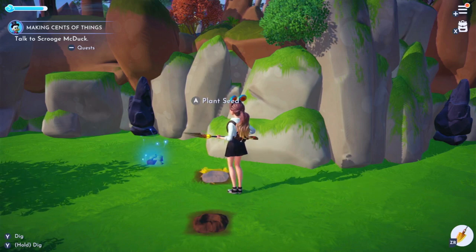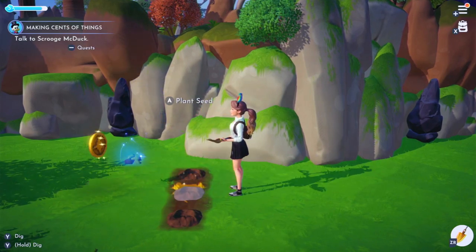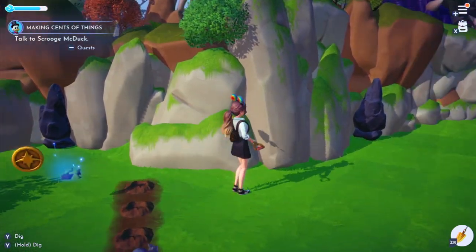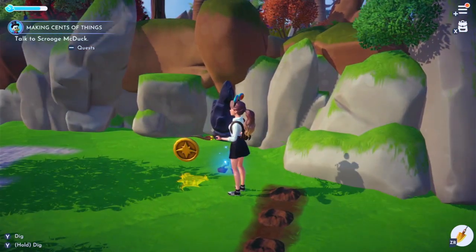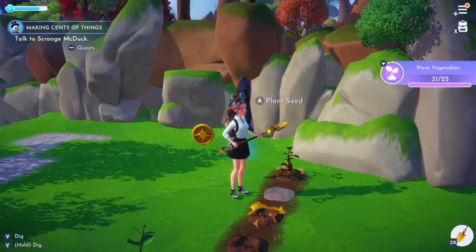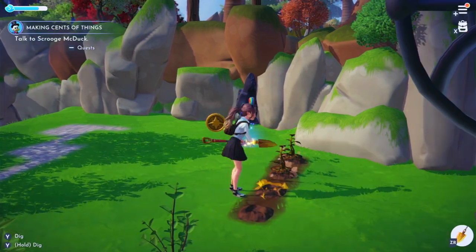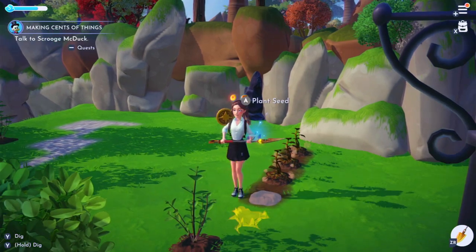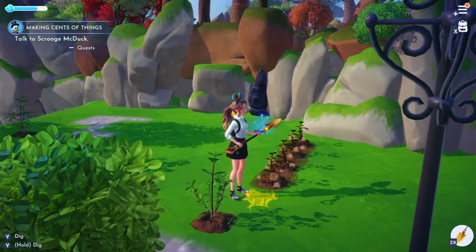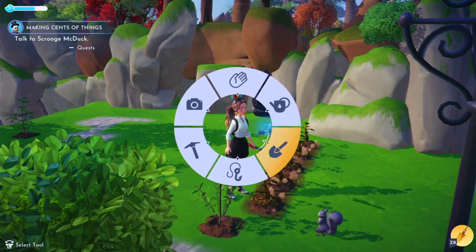Let's plant some more seeds since we have all kinds and don't want to waste them. When you dig in random spots you can get things that pop out, like money or coin — sometimes just a pile of dirt. We'll plant some wheat since Mickey wants us to plant wheat, then some carrots, and then lettuce. Now we'll water all of these.